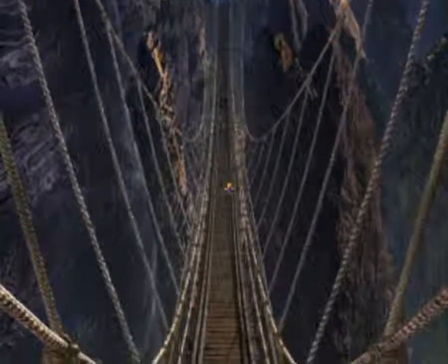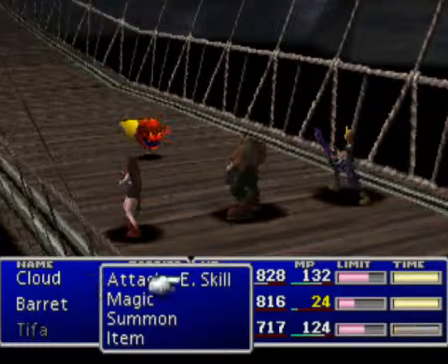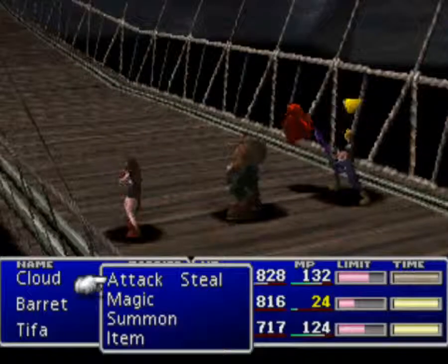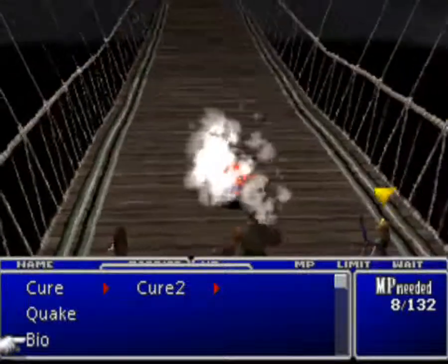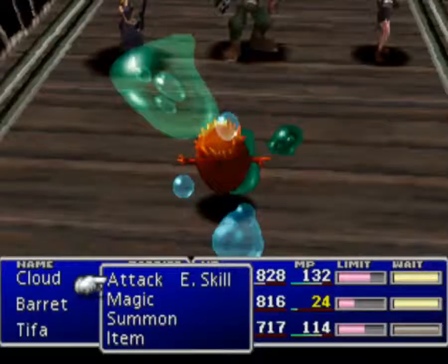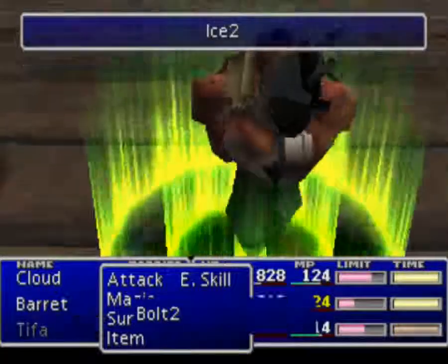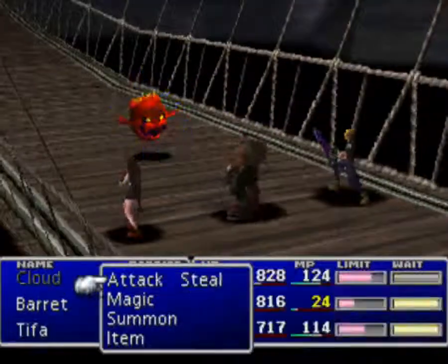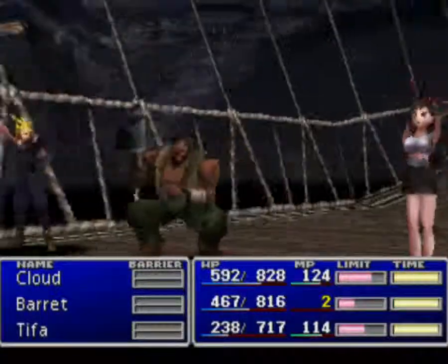Let's see if I can run into one battle on this bridge. The only enemy you can run into on the bridge here is the Bomb! Are they susceptible to that? Nope. Let's cast Bio and hit it with Ice 2. Like all good bombs, it grows bigger and bigger and then all of a sudden it goes boom. Not too hard — Barret's out of MP though.